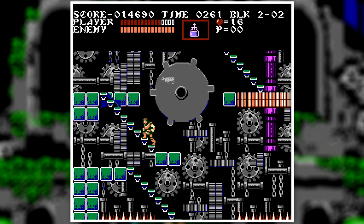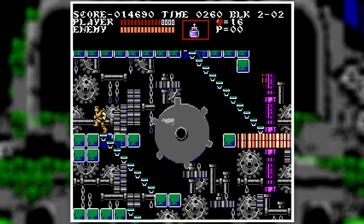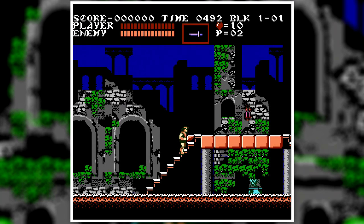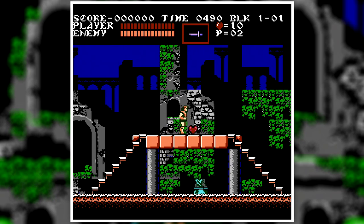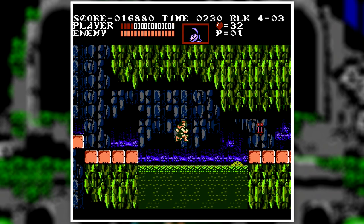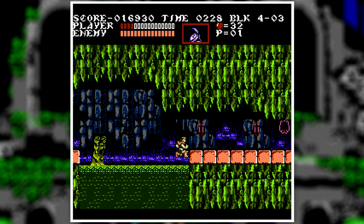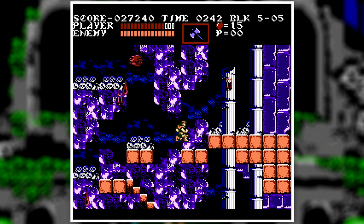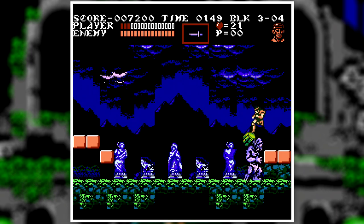The first thing you'll notice when you start the game is the graphical upgrade. Just looking at the opening cutscene shows they stepped up their game when it came to graphics. The gameplay is Castlevania at its finest — literally everything's the same: the delay in the whip, the level-based design, the items, the chicken in the walls. Essentially this game is exactly that, but more.